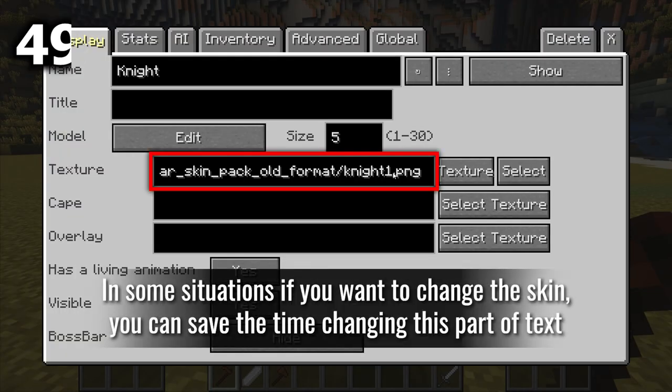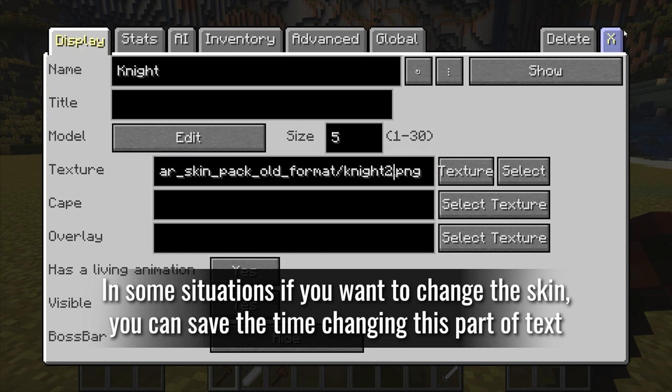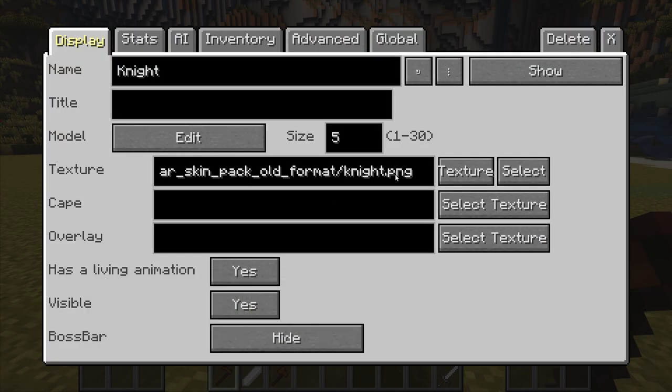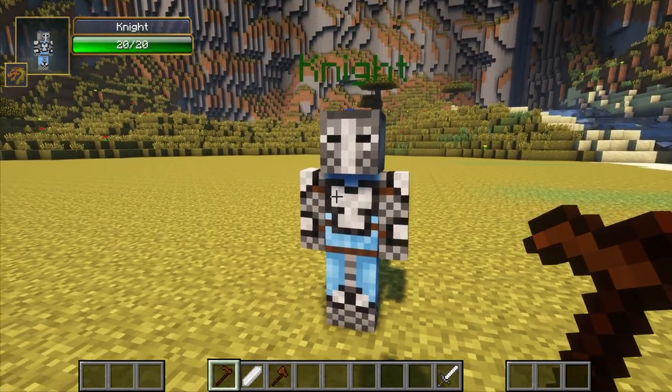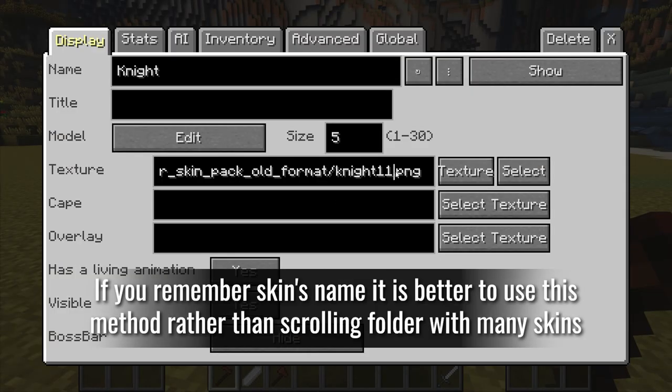In some situations, if you want to change the skin, you can save time by directly editing this part of the text. If you remember the skin's name, it's better to use this method rather than scrolling through a folder with many skins.